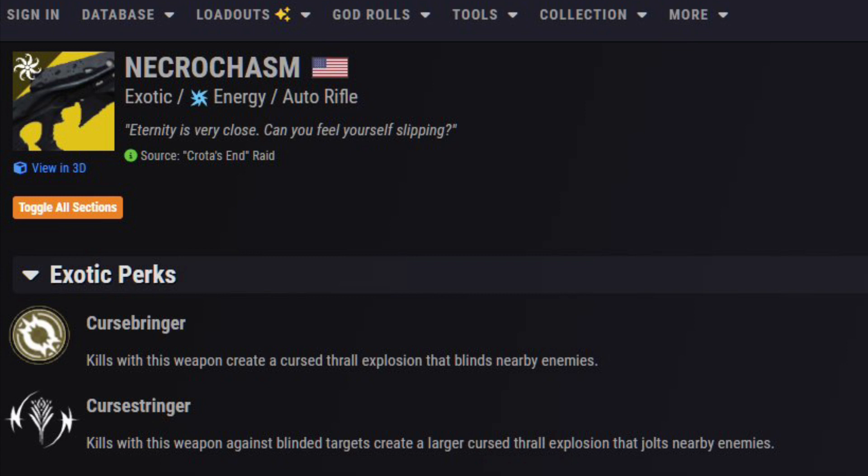As we can see, Necrochasm is a source Crota's End raid exotic. When you kill targets, it gives a jolt, which is pretty cool. So it's kind of similar to Risk Runner and stuff like that.